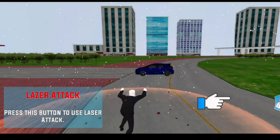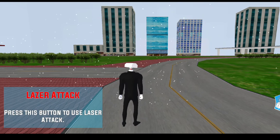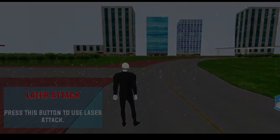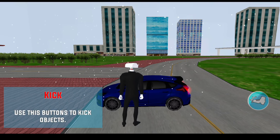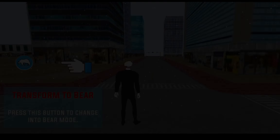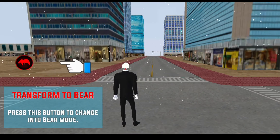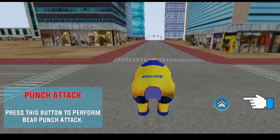Press this button to use laser attack. Use kick buttons to kick objects. Press this button to change into bear mode. Press this button to perform bear punch attack.